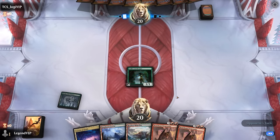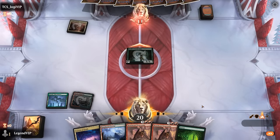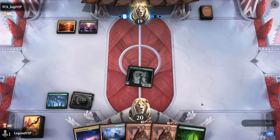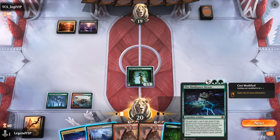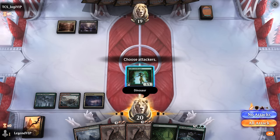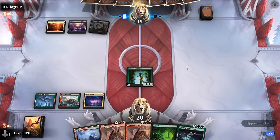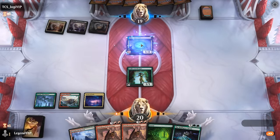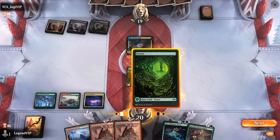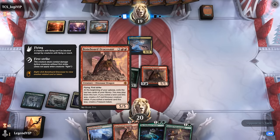Ideally we find a four mana Dinosaur I can play next turn if Lorekeeper is still around. The Skullspore Nexus — well, that will have to wait. Name Dinosaur. I don't even think I attack in case they have a Flash creature, and the one damage isn't all that relevant. Do we get to keep our Lorekeeper? We do. Opponent with an Ancient One, so that points towards maybe a combo mill deck. We get to play Dracosaur in the meantime, and hopefully it survives for a turn to provide card advantage.